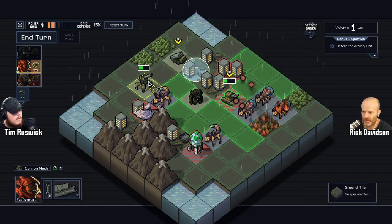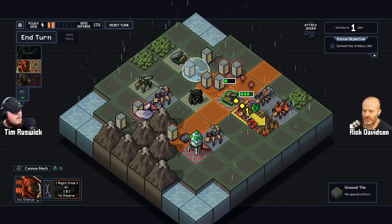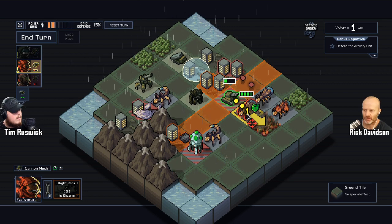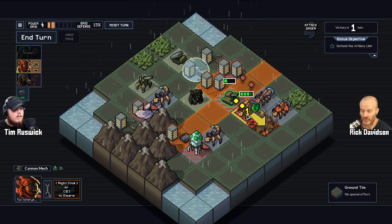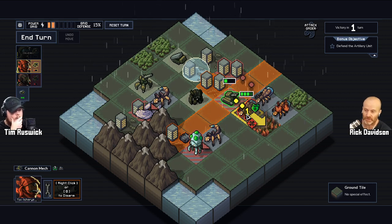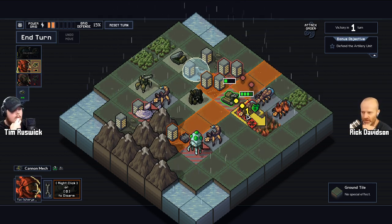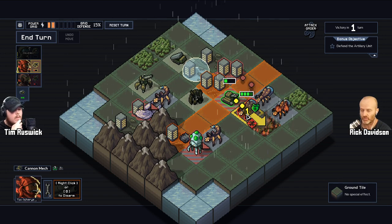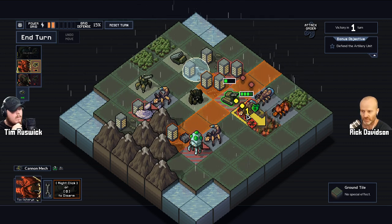When you bump that guy into yourself, do you take damage too? Yes — and he took a point of damage. So if you've got buildings to protect and you bounce a guy into one, that damages the building you're trying to protect — not good. But it might kill the guy, so you have to weigh it. It's like chess; they've made a turn-based combat game that feels far more like chess than the typical hit-point exchange.